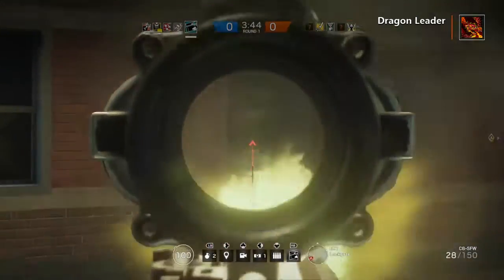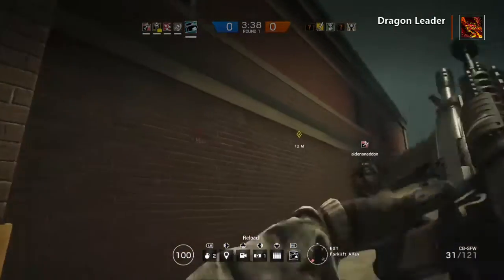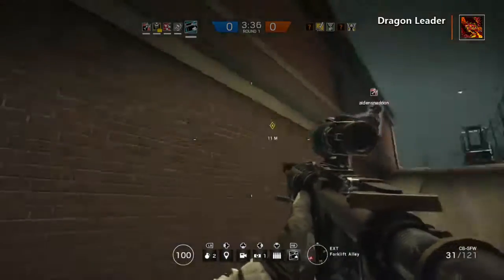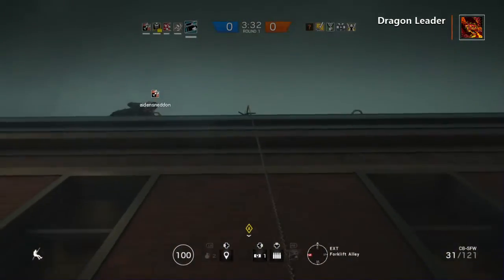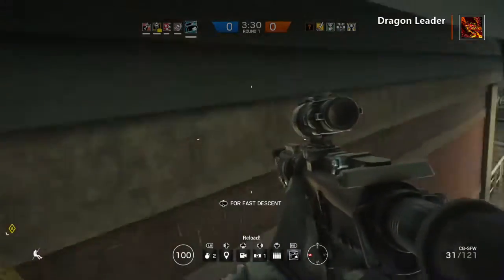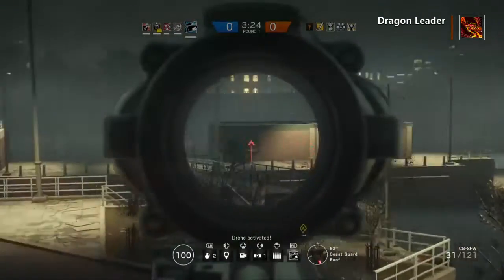Buck is in the number 5 spot because he's useful, especially if you're a good player. He is a DLC Operator — he's 25,000 renown, I think. I can't remember the exact price.